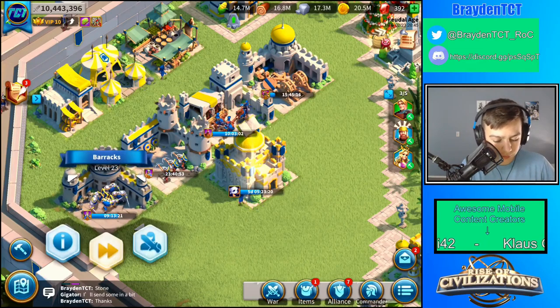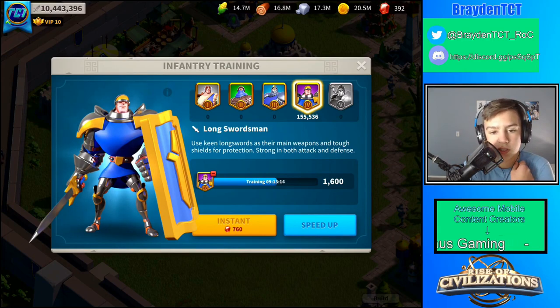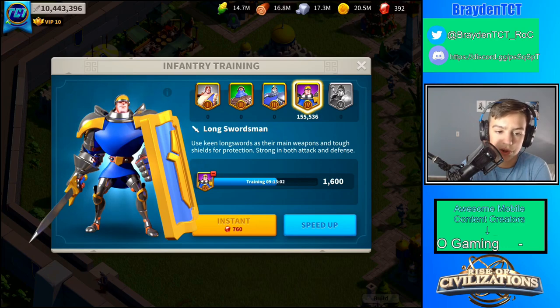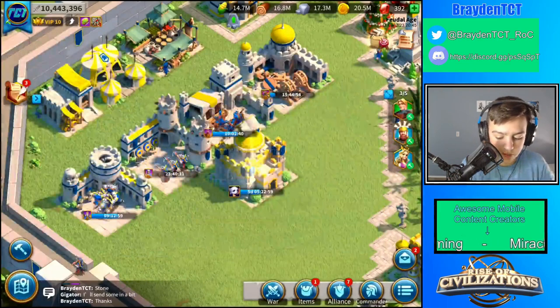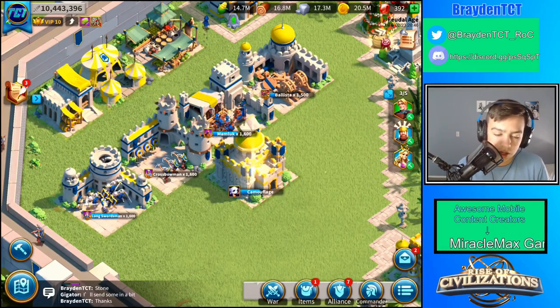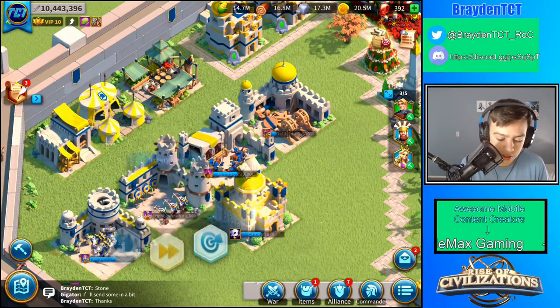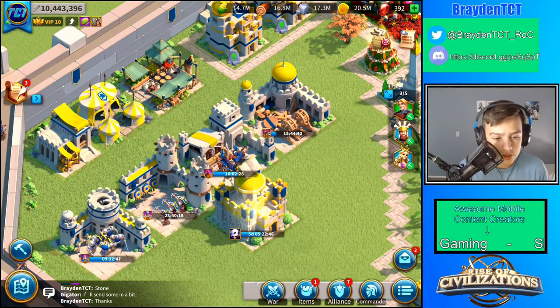Here are our infantry units. These are the slowest units other than siege units. I'll be making another video on siege units and also videos on all the other units. Infantry units are the second slowest — cavalry is the fastest, archers are second, and infantry are after that.